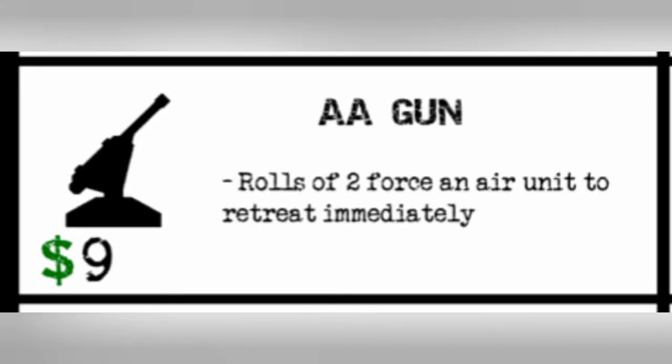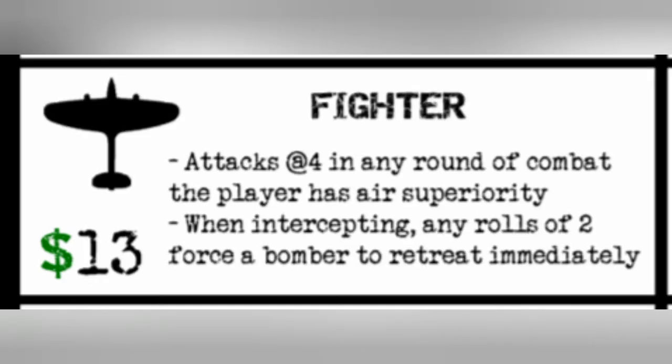The AA gun costs nine IPCs and any rolls of a two force an air unit to retreat immediately. It doesn't destroy the air unit — it just cannot participate in that battle and will have to land later on. The fighter costs 13 IPCs and it will attack at four in any round of combat where the player has air superiority, meaning you need a greater number of air units than your enemy in order to gain the ability of rolling at four.